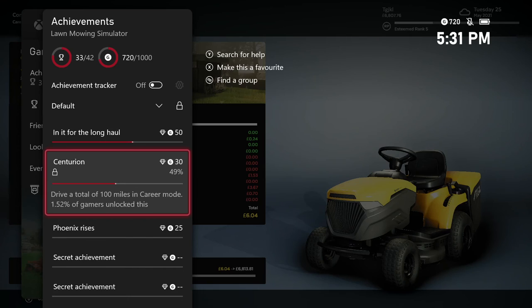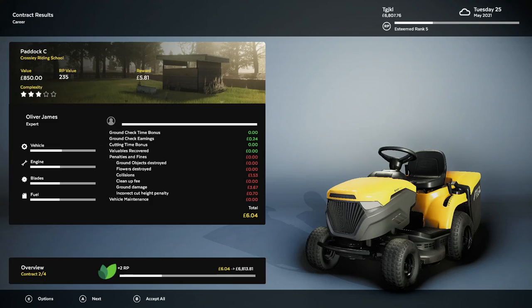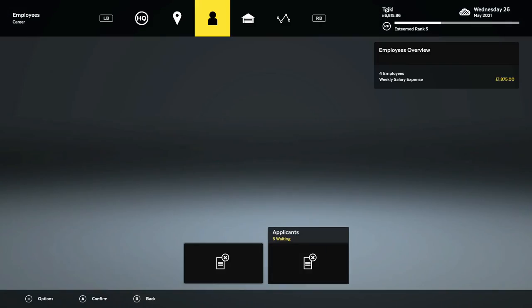The fuel should last you a couple of hours if you refill before you start the contract. If you run out of fuel, you can press or hold B to jump off the mower and refuel, then restart using a rubber band and leaning the controller back again. That's really the only other contract we're going to be mowing anything for. From this point on, we're basically done.